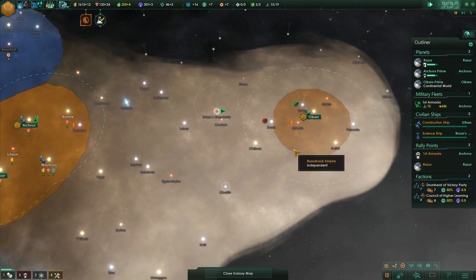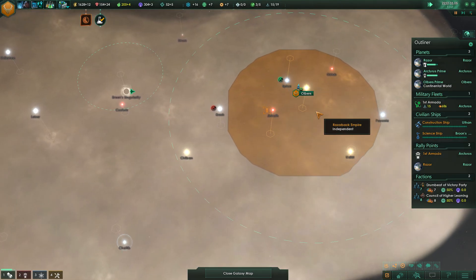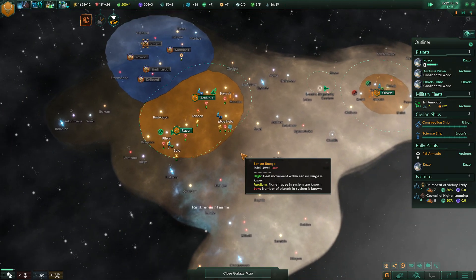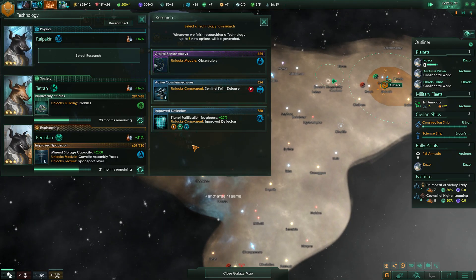Last episode we were working on building up on this side of the galaxy over here. We found a couple of habitable planets over here. So between the one we just stood up here, we've got two more potential slots there for colonization.